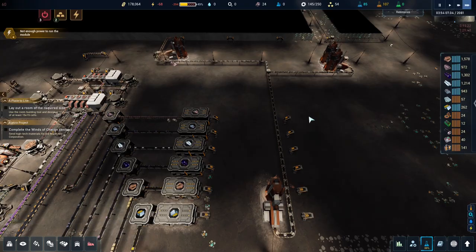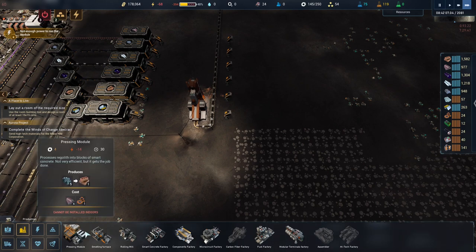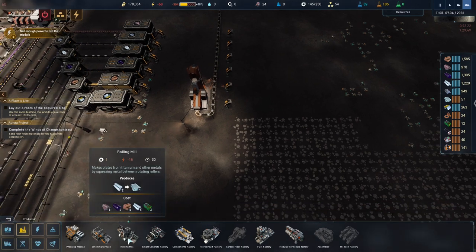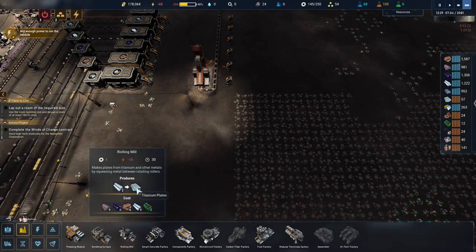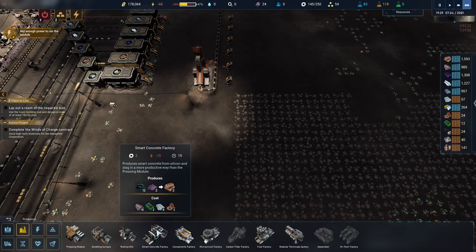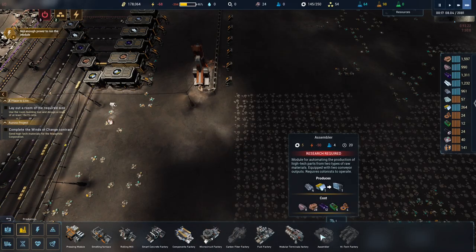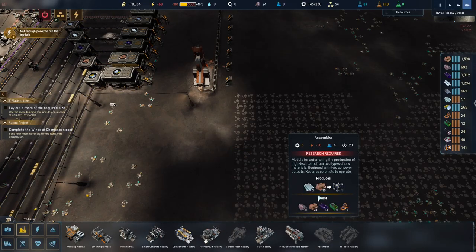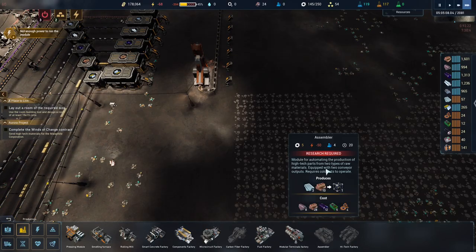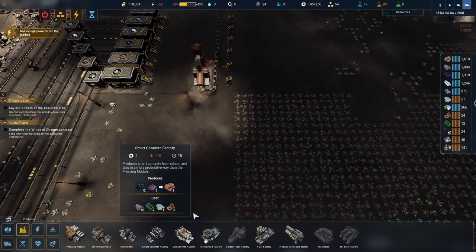It does mean we're going to have struggles in places. For instance, the roller mill creates one titanium every 30 seconds. Something needs titanium — this needs three every two minutes, and this needs one a minute. So if we put one roller mill, we'll be splitting it between two, which means we might have to put more machines.